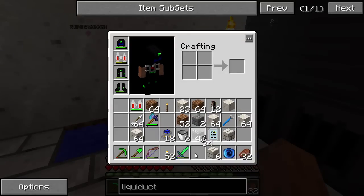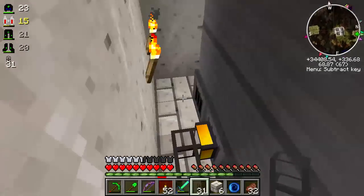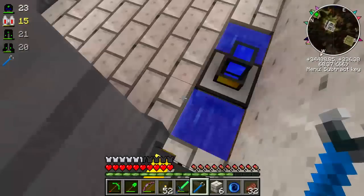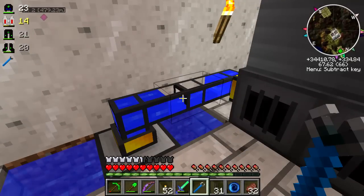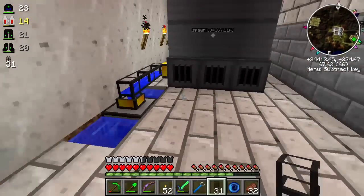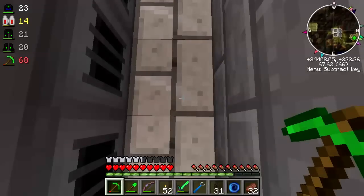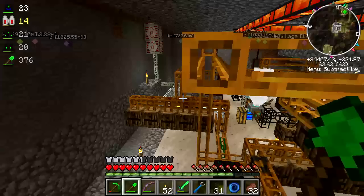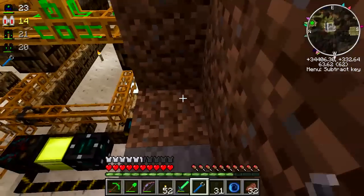Now let's get out some liquid duct. I'm going to dig in absolutely the one spot I needed to not dig. I'll move my dig over and fix this, and put my blue electric wire back - apparently one dropped.